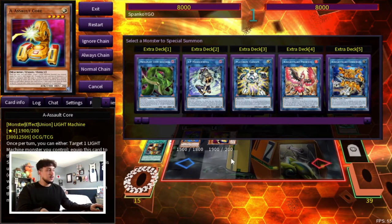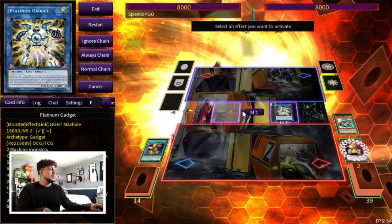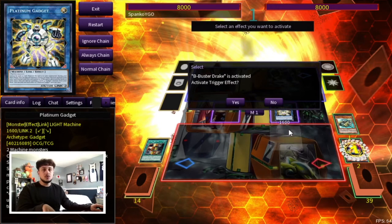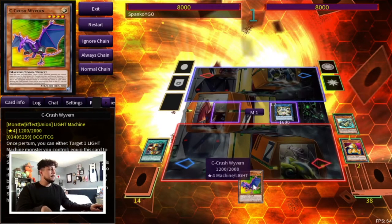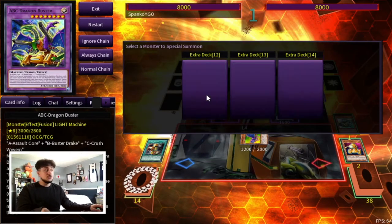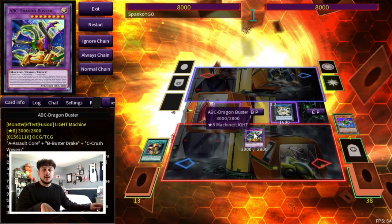So it really depends on where you want to go. If you wanted to go Verite, you just go Link 2, Verite — B is going to search your C and then you're going to make DPE. I'm going to show you guys the Platinum Gadget combo instead. You're going to go Platinum Gadget and then activate the effect of B. You could also activate the effect of A at this point, but you're not going to want to because you want to be able to make ABC. If you did make Verite, I would also activate A here as well because it would chain-block the B, which is really nice — it makes it less susceptible to hand traps.